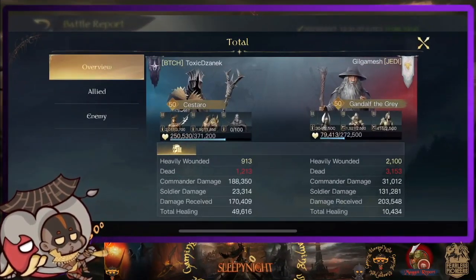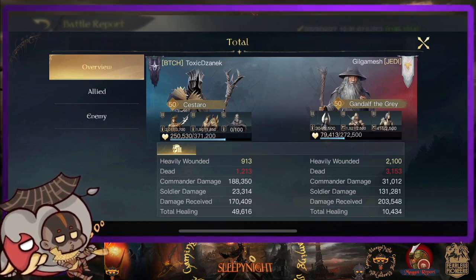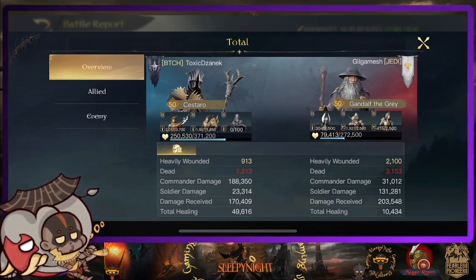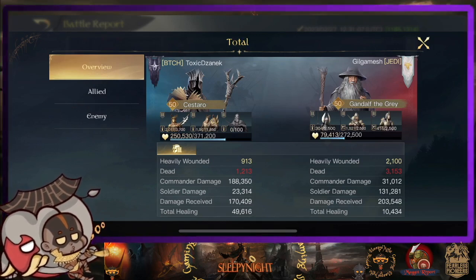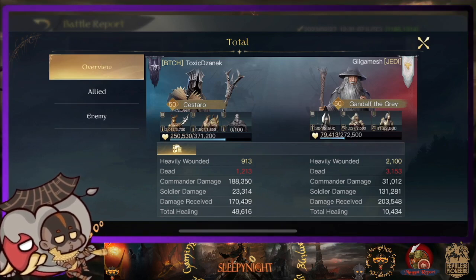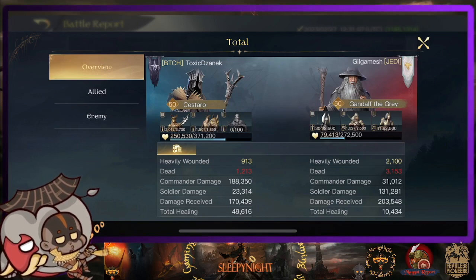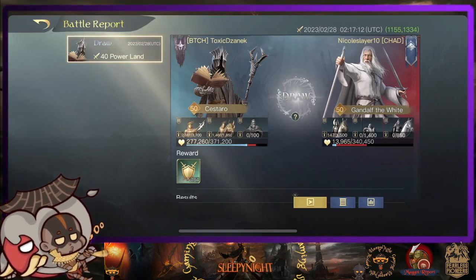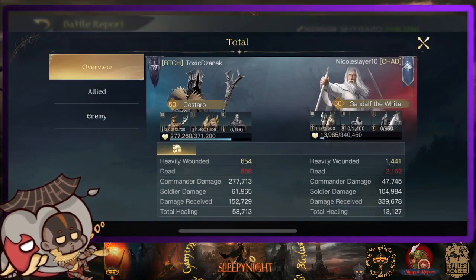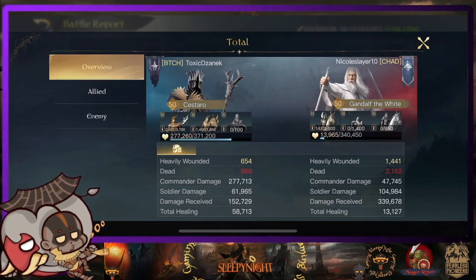Mana damage is 188k for this, and this is versus Gandalf, ladies and gentlemen. You have to remember — this is one of the tanky, good units out there. What if he fights some other commanders? How well does he perform? Gandalf the White: 277k for commander damage. That's like — what?